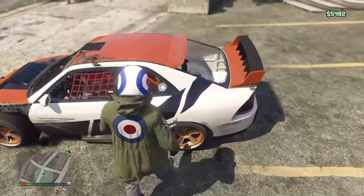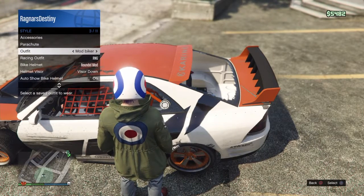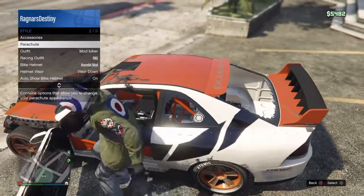What you do is you put the helmet on, and you go into your inventory, so you're hovering over the outfit — or like this — so style. As you press triangle, you go into style.